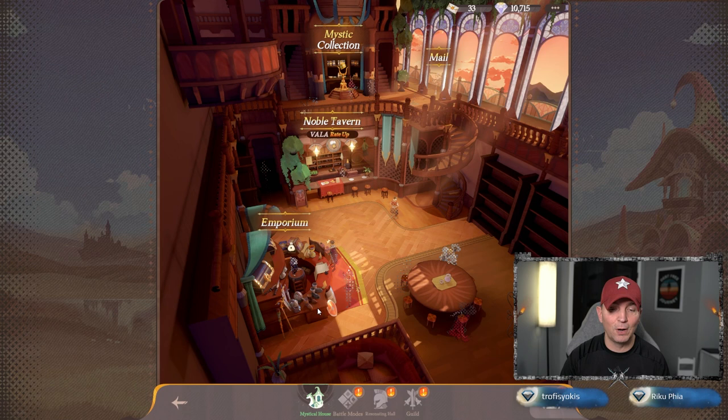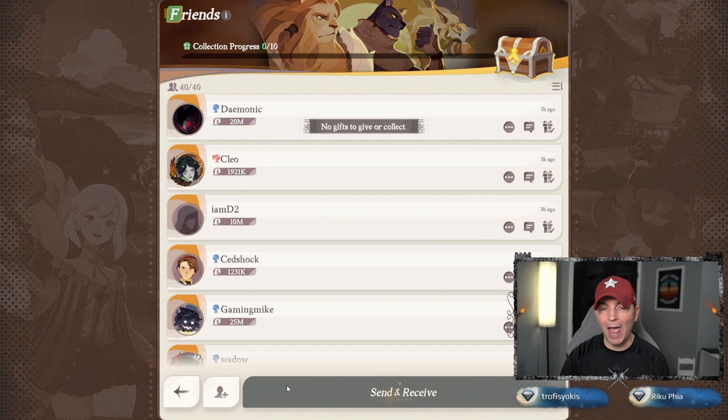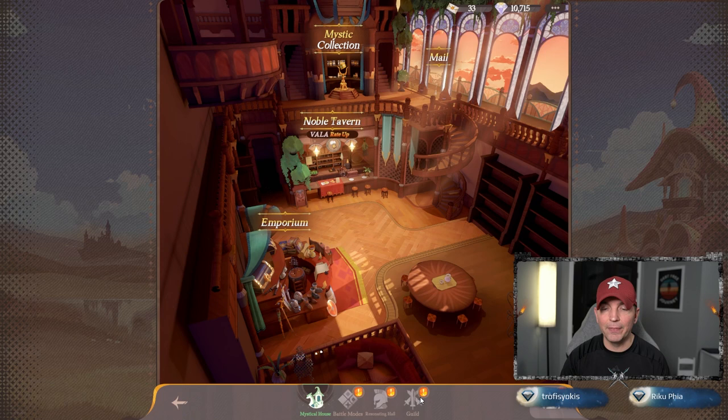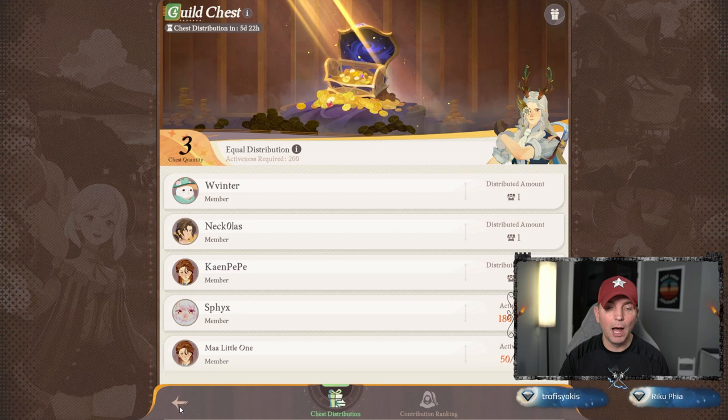The dream store is where you'll be farming every single day for specific heroes. The friendship store comes from your friends list, which you want to max out as soon as possible. When you look at your friends, you want to send and receive every day to get that chest. Fill your friends list and monitor players who are AFK or not playing anymore — make sure you're eliminating them and managing your list. The same applies to your guild.